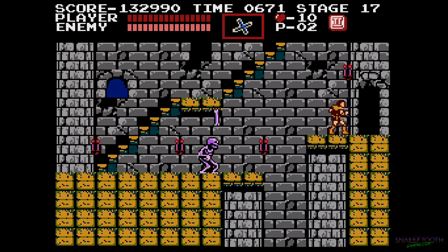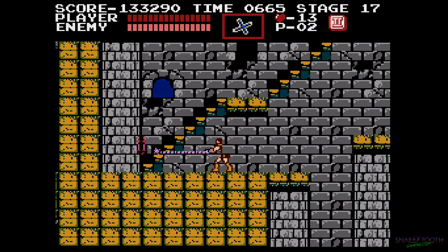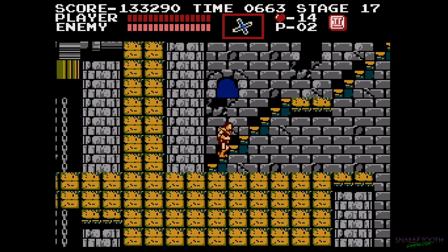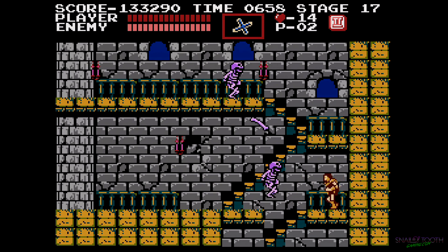Sometimes they just come after you at full speed. As you walk over here, don't go all the way over to that wall if there's nothing in that wall, because if you go over to that wall it starts spawning birds carrying hunchbacks. So just don't do that.